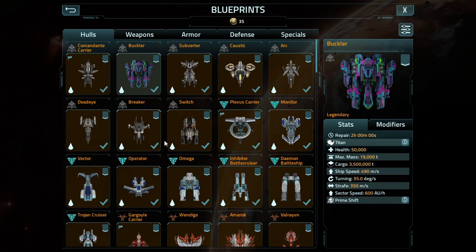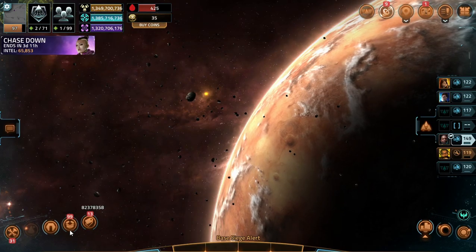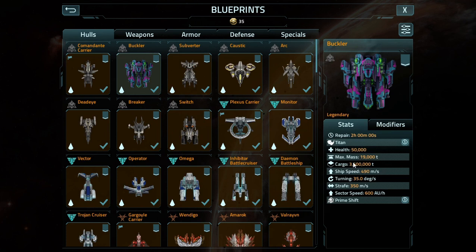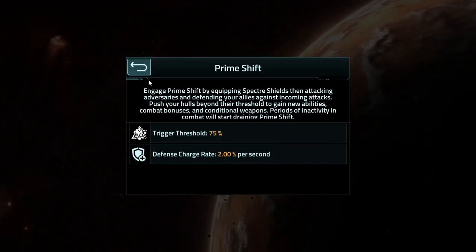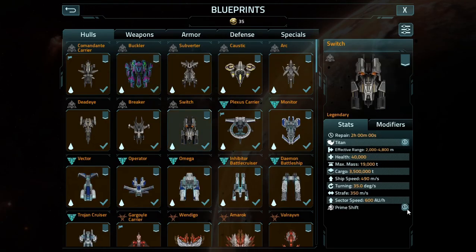What does it do? Same repair time, 40,000 more hit points, and as you can see, there's a little bug with it. The effective range is bugged out on any of them that you can actually view in a fleet like this. You can see the effective range when you build them. For the most part, its stats are basically the exact same as the switch — weight-wise, health is within a 10,000 point difference, rotation is the same, strafe is the same, sector speed is the same. 75% and 2% versus 75% and 1%, so the only difference is this one has a 1% higher defense charge rate over the switch. So the buckler is missing just that little bit.